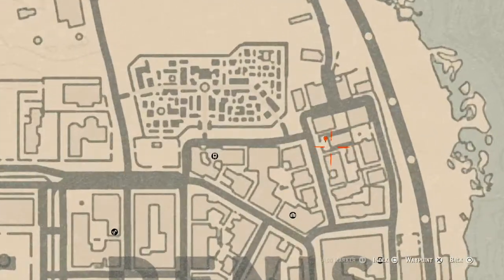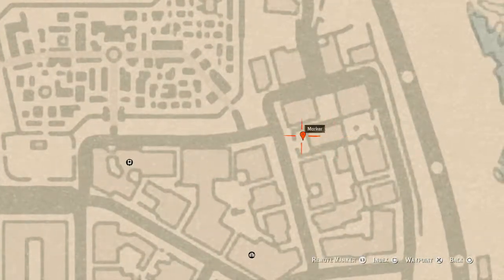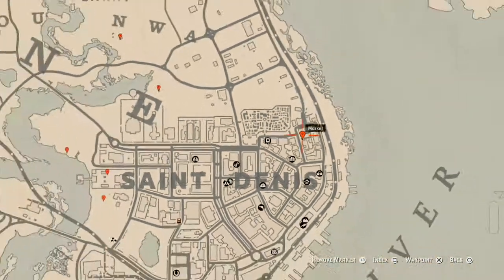Going back up to this next marker, which is another tarot card — a Ten of Pinnacles. It's on a bench right in front of this church. Right where the waypoint is there's a bench, and on that bench you will find the Ten of Pinnacles tarot card.